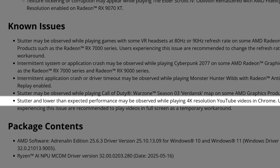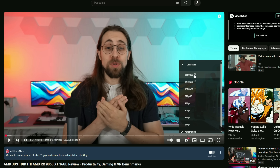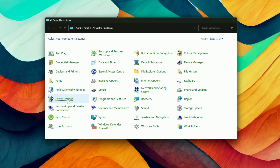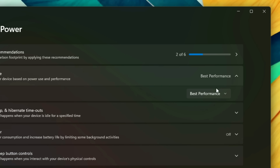Another known issue: stutter and lower than expected performance may be observed while playing 4K resolution YouTube videos in Chrome. Users are recommended to play videos in full screen as a temporary workaround. I was having this issue as well, but it went away. If you're on Windows 11, go to the old Control Panel, go to Power Options, switch from High Performance to Balanced there. Then in Windows 11 Settings, set it to High Performance. As soon as I switched in the old Control Panel from High Performance to Balanced, my videos stopped stuttering.